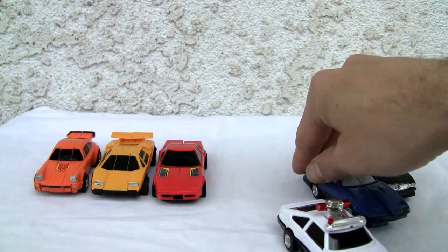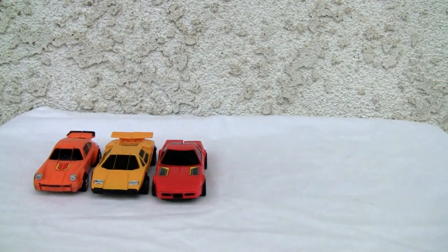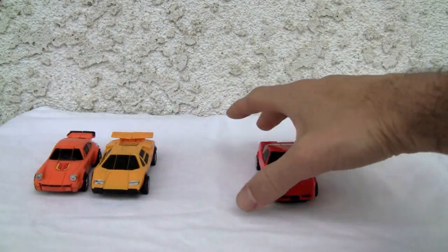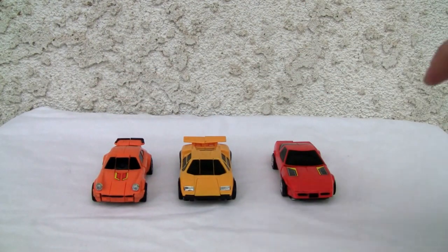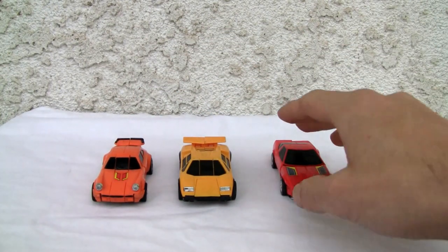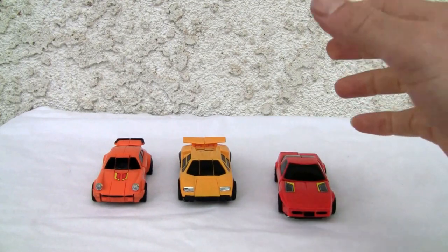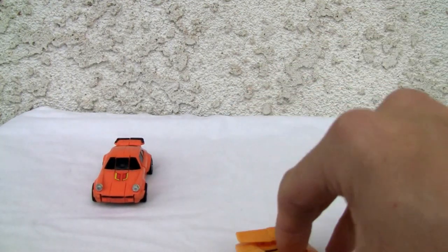We're going to start with what I'm calling the less interesting ones — I've got the sports car motif, not saying they're not interesting, I like sports cars. We're going to do them one by one. This is Crossword, Pocket, and Tic Tac, and they're awful names. Tonka was very uncreative when it came to naming these GoBots. So let's roll these out.